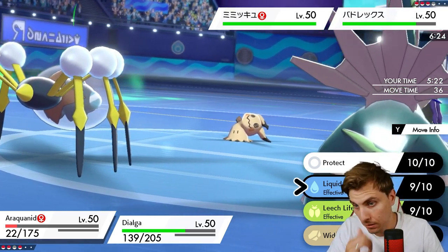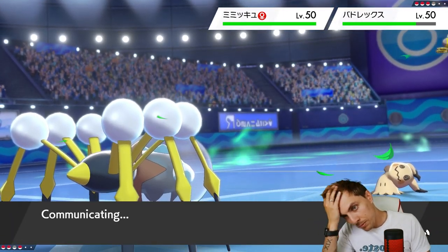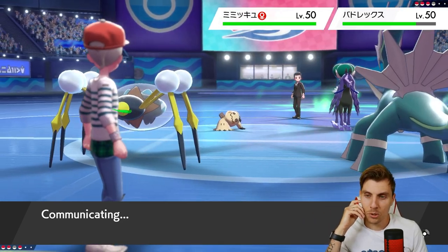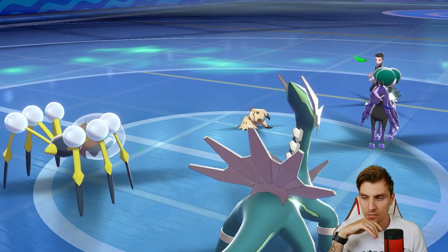Do we go for Wide Guard again or are they going to just attack into Dialga? We could go after Mimikyu but it's probably better to just Wide Guard to cover bases and go for Trick Room. They could Trick Room with Mimikyu as well - that makes a lot of sense, where they're like Trick Room's coming in, I'm going to Trick Room. Or they could just keep attacking with Mimikyu like they have been.